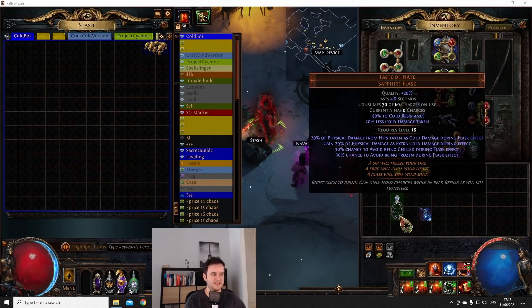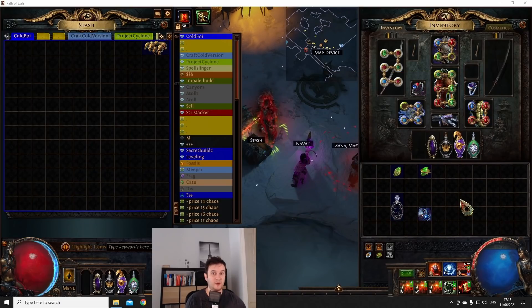As I already said, we have better scaling options, so that's why we go cold. Taste of Hate is a complete no-brainer — it also gives us a lot of physical damage reduction. Things on the screen are just perma-frozen or chilled and they just don't react. So just being cold alone means you have a lot better defenses in that way, and we will go over that in the defense section as well.